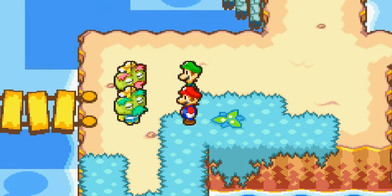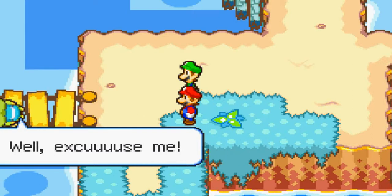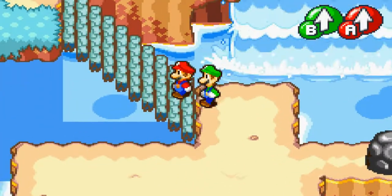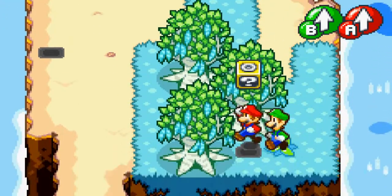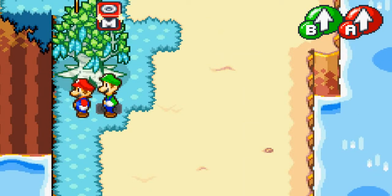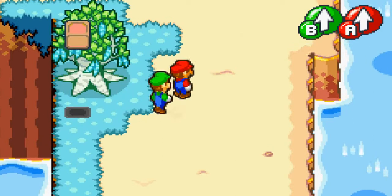I'm gonna stop speeding through these cutscenes now because they're kind of important — except I'm constantly hitting A anyway. Let's go up before we do anything — let's check what's here. Might as well, no harm done. Let's get that, and that, and that. It's a coin block — might as well get that. Coin blocks are always useful here. In this game, like I've said before, get coins — do not not get coins.